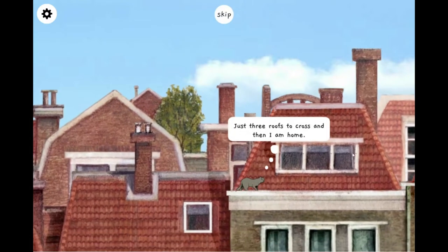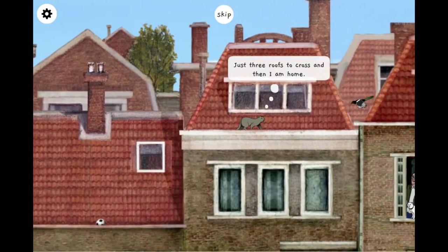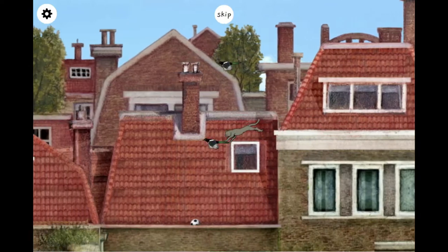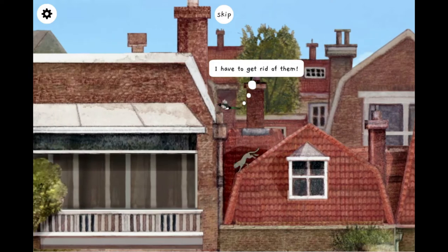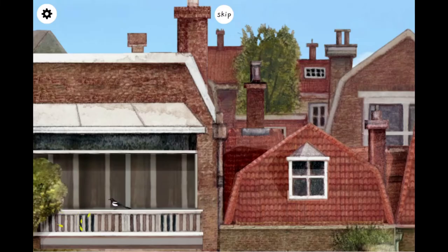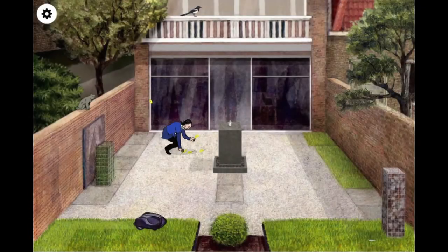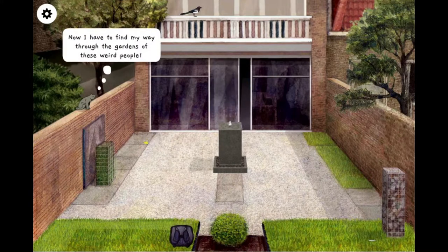And we're playing as a cat — just three roofs across and then I'm home. Why are those birds blocking my way? I have to get rid of them. Now I have to find my way through the gardens with these weird people.